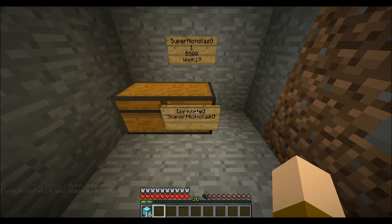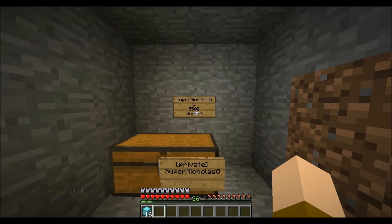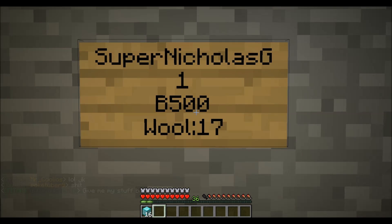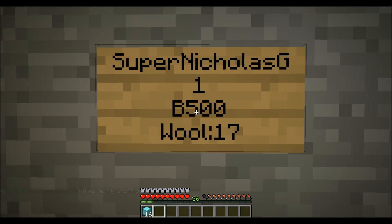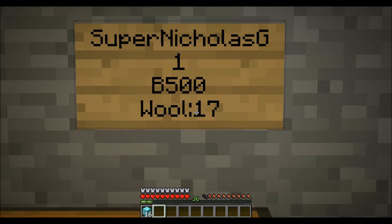I will not be telling you the server IP in the description for obvious reasons. So it's ChestShop — you can sell your own stuff with chests. You put your name on the top row, you type 1, then you do B500, which is Buy500 on the third line, and then Wool17.